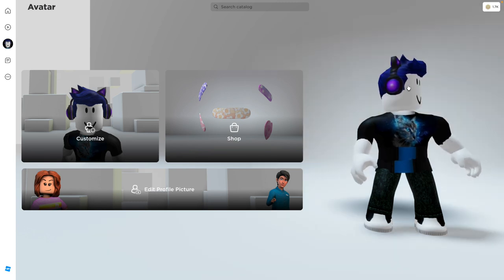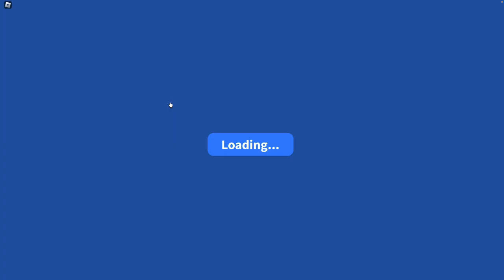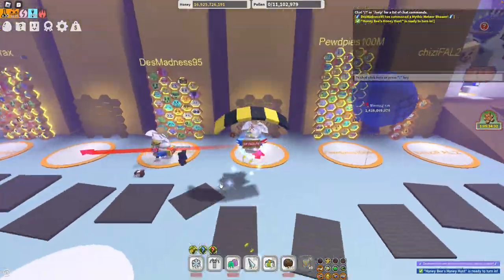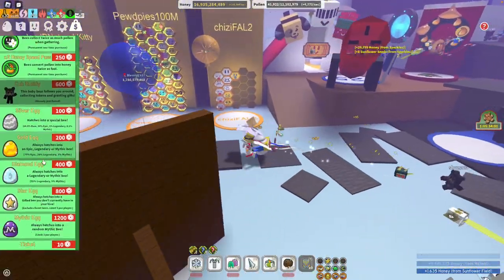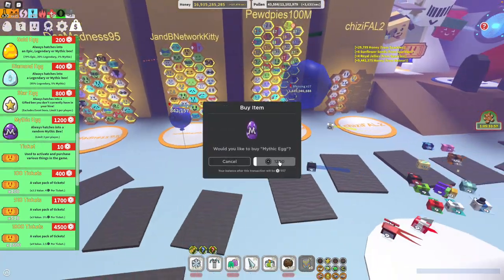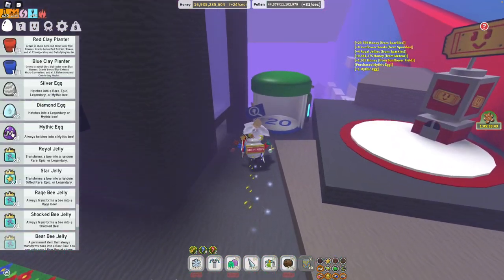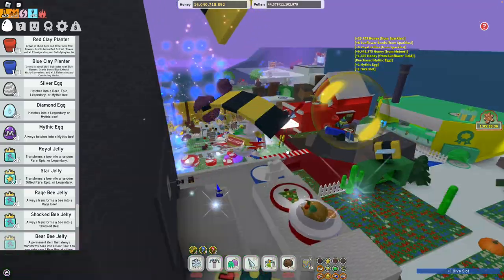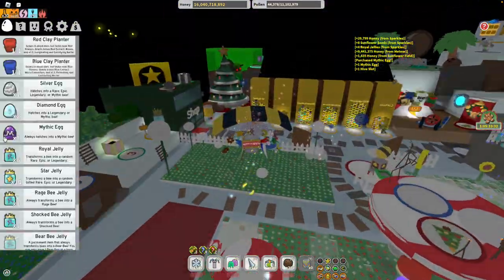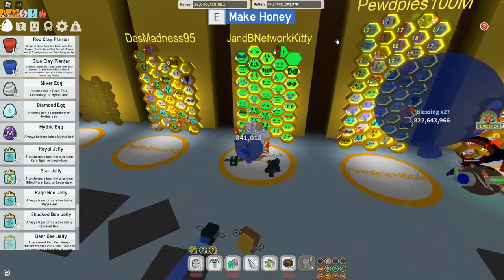People don't like when I spend money, they think it's crazy, but I'm bored — I need something to boost me. I'm gonna buy a Mythic Egg! Oh my gosh, someone's doing meteors. Wait, I can do my own meteors if I get a new Mythic Bee. Here we go — I'm gonna buy a Mythic Egg! There's my beautiful Mythic Egg. I just spent a bunch of honey but the meteors are still going.